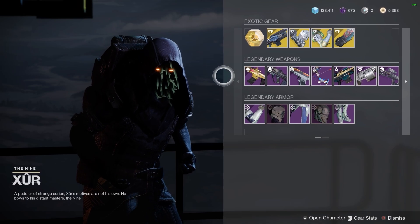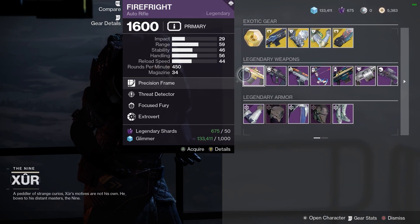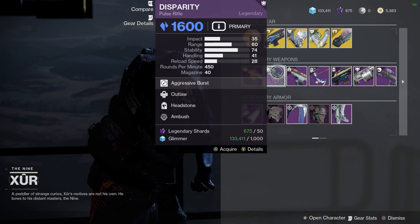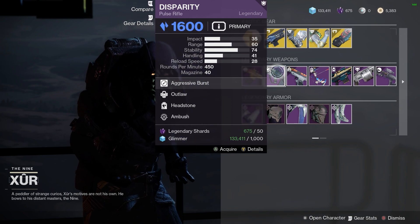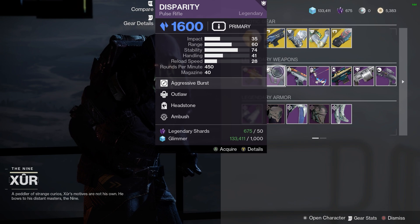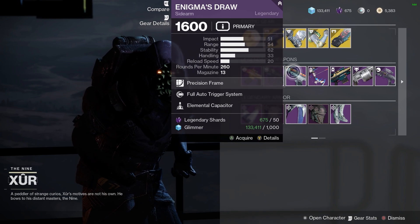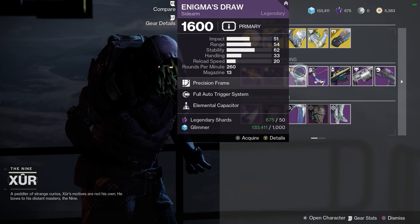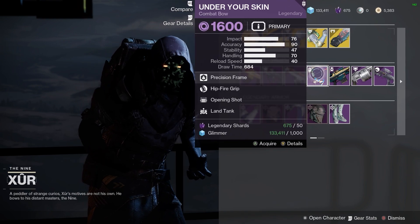Let's take a look at his weapons. He's got the Fire Fright — I'm a big fan of this auto rifle. However, it's not a very good roll, and it's a craftable weapon, so I'm never too keen when Xur sells craftable weapons. Again, Disparity — if you don't have one and you can't craft one, I guess grab it, but again it's a craftable weapon. We've also got an Enigma's Draw that has full auto on it, even though full auto is now in the game as a setting, so again that's rather forgettable.